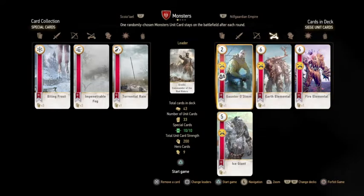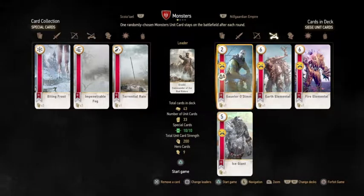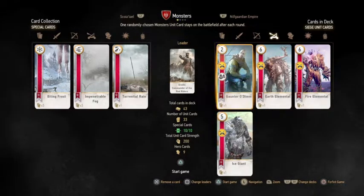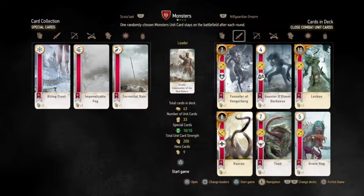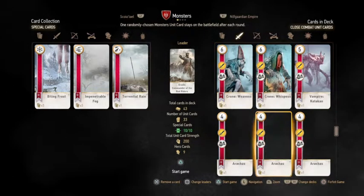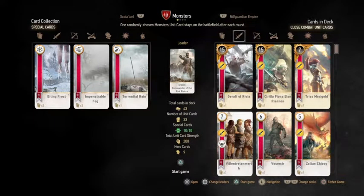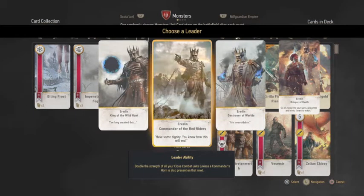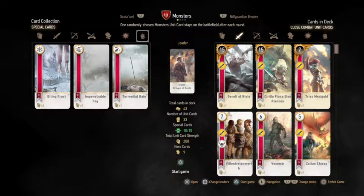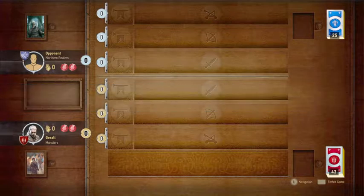That's a look at the Monster deck in Gwent. There are changes coming out when the game releases in September, but this gives you an idea of what the Monster deck was before the updates. It's a really cool deck built on mustering — muster-heavy with Crones, Vampires, Ghouls, Neckers. Now let's switch to the Bringer of Death leader to show the difference. You'll see how important the Red Rider was for pumping up infantry, and now we'll compare it to Bringer of Death. That'll be the last segment of this video.